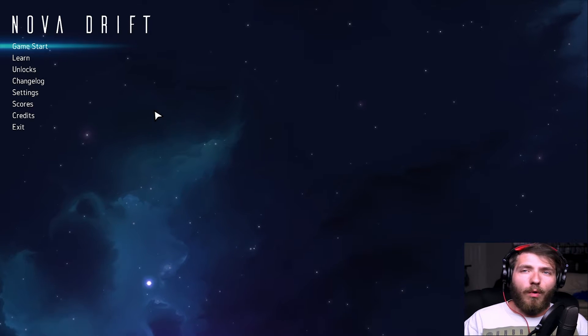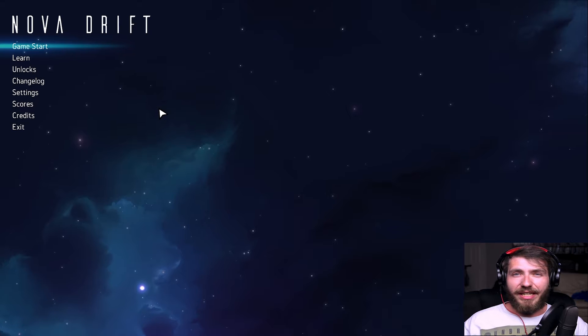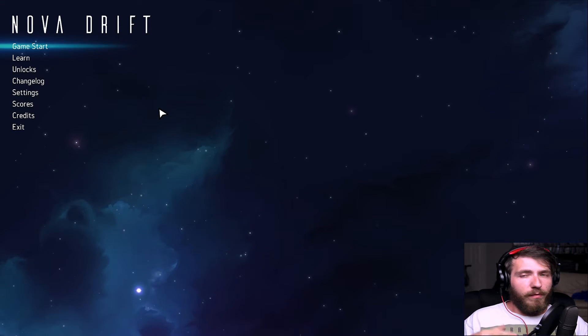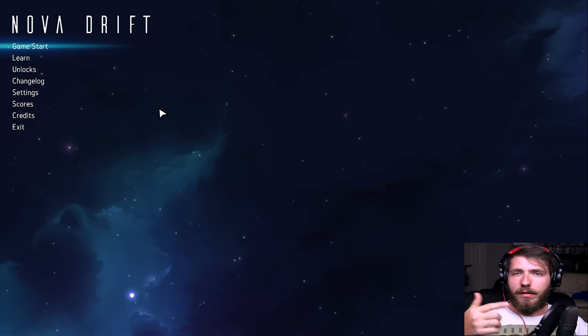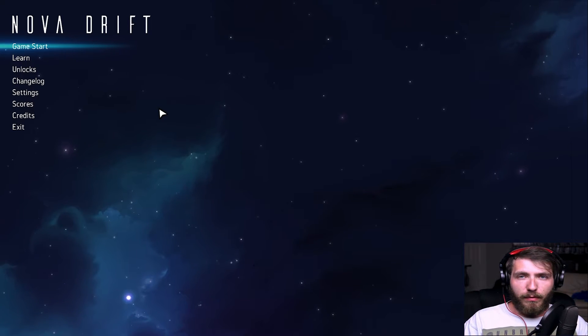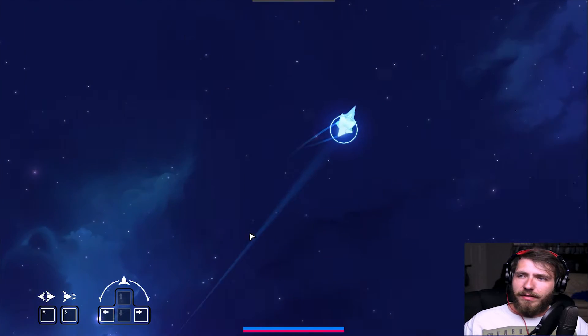Hey, EO here and welcome to Nova Drift. This is a roguelike kind of game where you fight off waves of enemies, get mods, and increase your ship. Sometimes the mods can stack and work with you or against you. You'll see — we'll start a game. It's pretty simple.